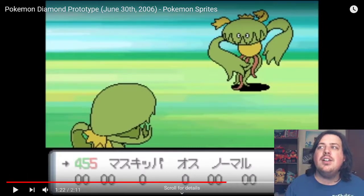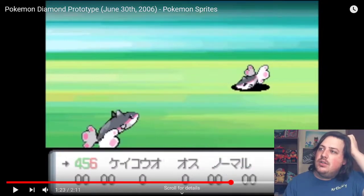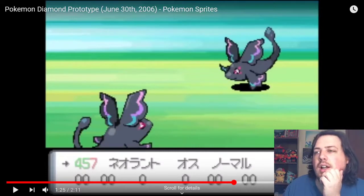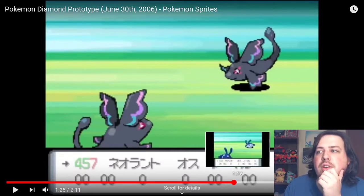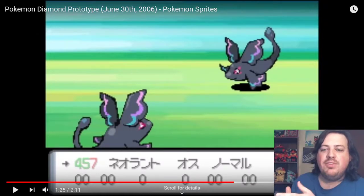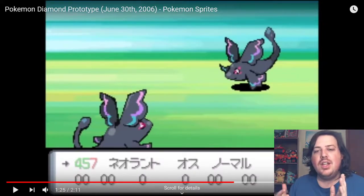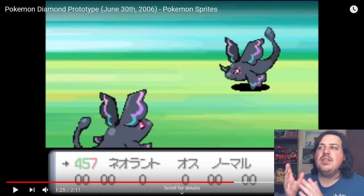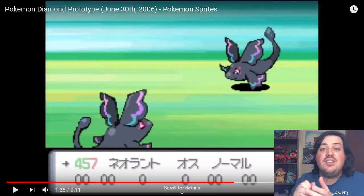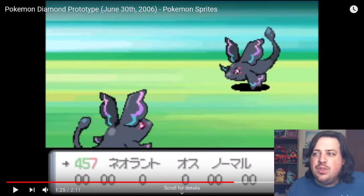Here we have Carnivine — it's got a lot of the same designs as its final form, it's just Microsoft Painted. Its eyes are a little off. Then we have Finneon and Lumineon, which look totally different. I would have gone with this one, actually. Lumineon is a Pokemon that's kind of memed for how unintriguing it is — it's just so boring, it looks just like a fish. If this was the Lumineon we got, this would actually be a lot cooler. The little fins could have neon on it — it's a black fish with neon stripes. I think that would have been cooler, but instead they went with generic fish.